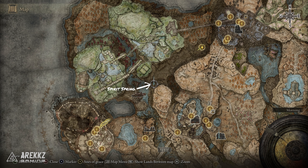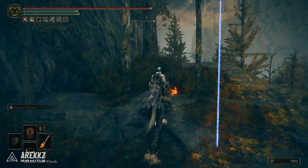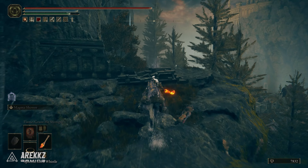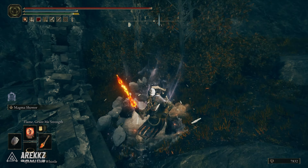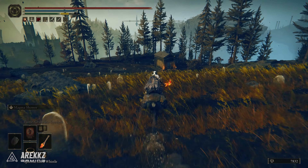If you go here there will be an inactive spirit spring that you'll need to use to get to the top, but first we need to activate it. So head up the hill and attack this pile of rocks — this will activate the spring, allowing you to jump up and enter the Northern Nameless Mausoleum.